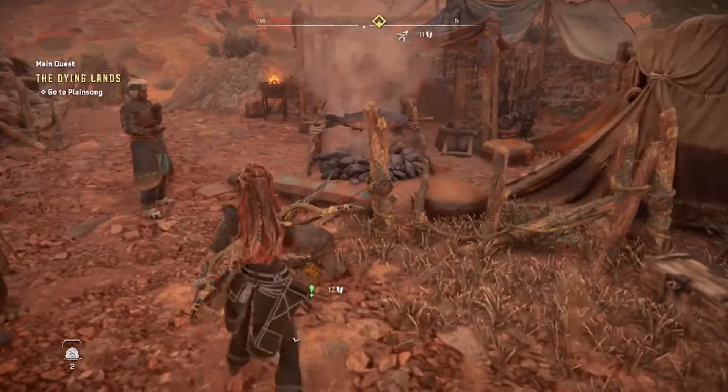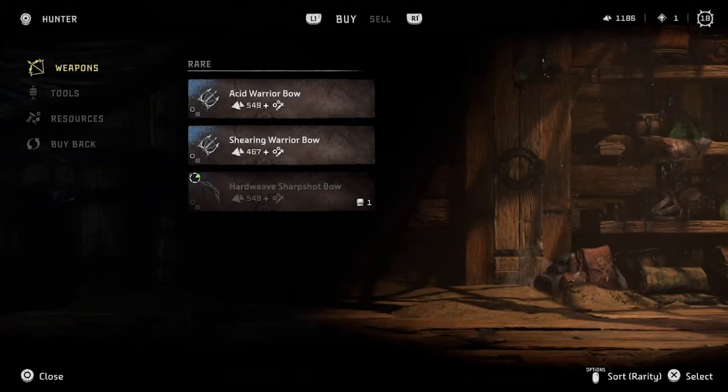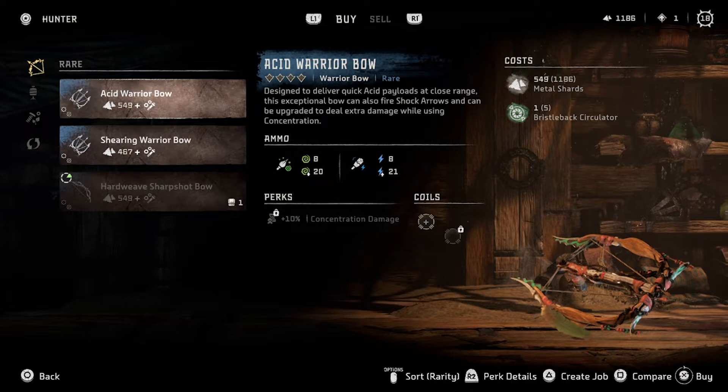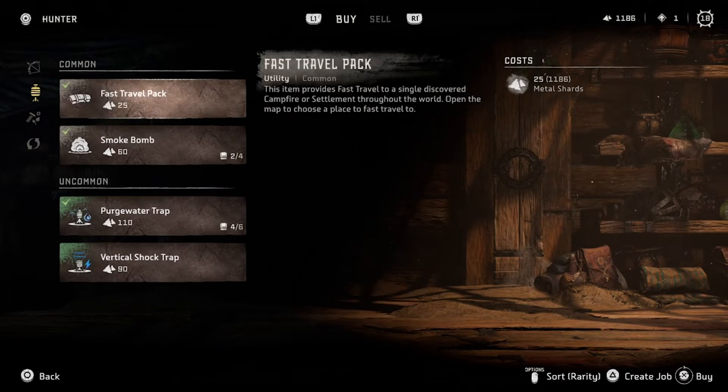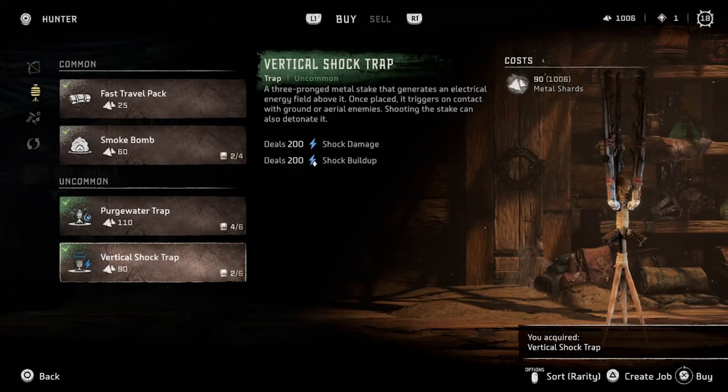Wait, over here — what have you got? Acid warrior... oh it's shearing. I like the sound of that, potentially. 38 is not component tear, it's plus 10. So is that 38 with that perk? Because that's pretty low actually. Tool for machine hunters with an improved ability to tear off machine parts — it doesn't seem all that great. Vertical shock trap: deals 200 shock damage, deals 200 shock buildup. We'll take two, give it a try.